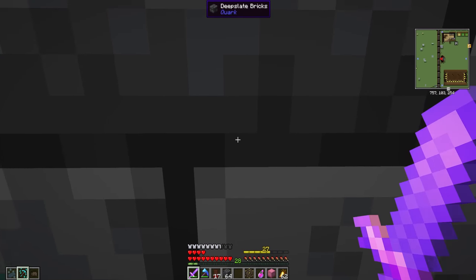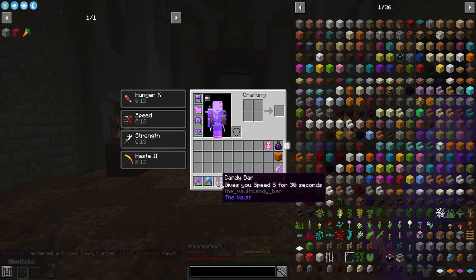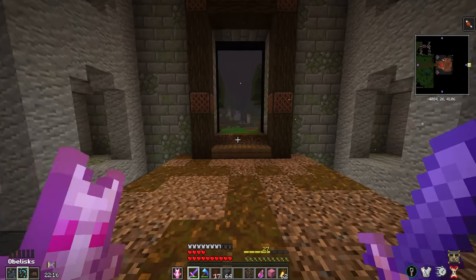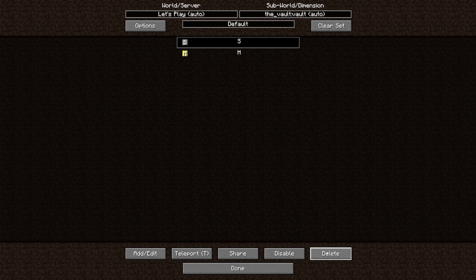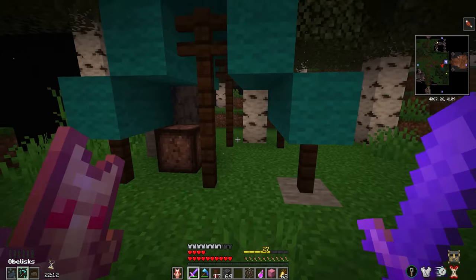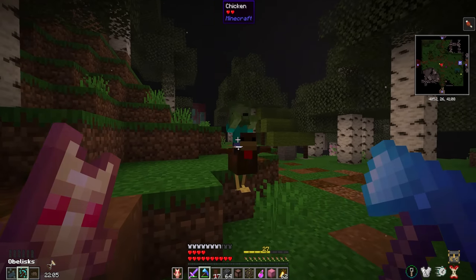It actually worked! Gilded, fast, hunger, frail, and trapped — what is frail? Durability damage, okay. So it did work, which is good. I had to delete a couple of files from my directory; I don't remember exactly what they were but since it worked, maybe I'll look that up after the vault is done. We're on gilded.